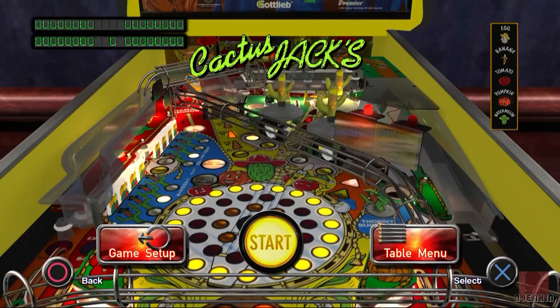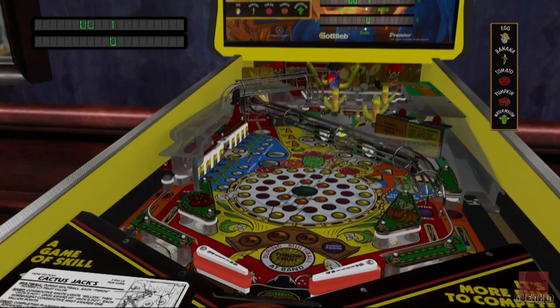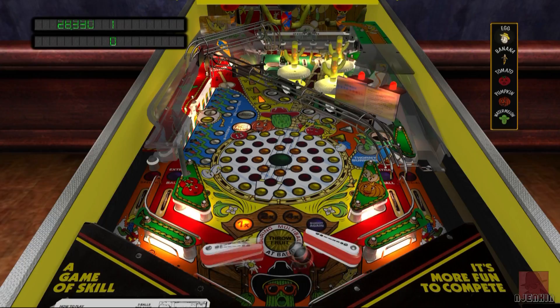So Cactus Jacks — let's see what this one is all about. There's certainly a lot of lights flashing on this one, so it gets an excitement factor of woo. Nice back glass there as well — good shading on these PlayStation 4 tables. On the right you can see different levels of fruit; we can activate those by hitting the drop targets to get higher scores.